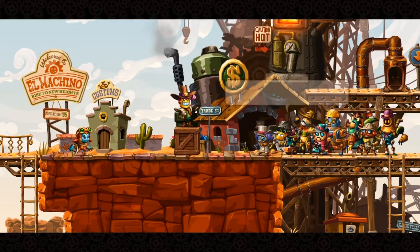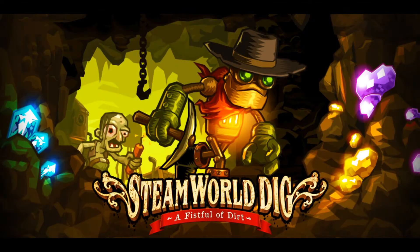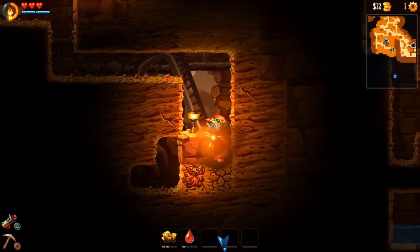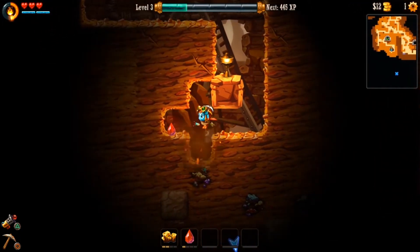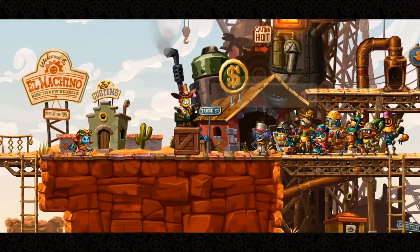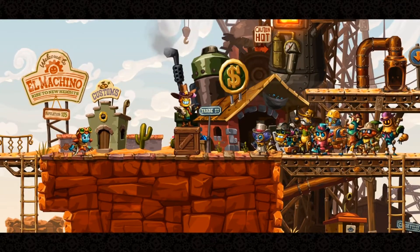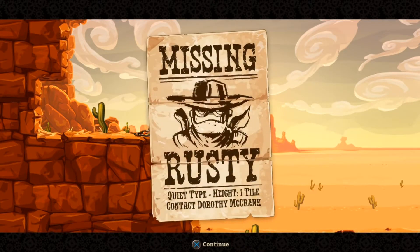SteamWorld Dig 2 builds upon developer Image and Form's growing SteamWorld universe, and is the first direct sequel in the series. Although the game shares the first title's core gameplay of digging down and exploring caves, a few tweaks change the game's flow, ultimately for the better. Taking place after the first SteamWorld Dig, the game follows Dorothy, a robot shopkeeper who has taken it upon herself to discover the source behind mysterious earthquakes plaguing the steampunk robotic city, all while searching for the missing protagonist of the first game, Rusty.